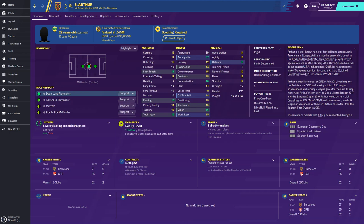Hello everyone, welcome back to your Football Manager channel. This is FM Pepe and today we're doing the player guide, looking at Arthur from Barcelona, who in real life has just gone to Juventus for 66 million pounds.